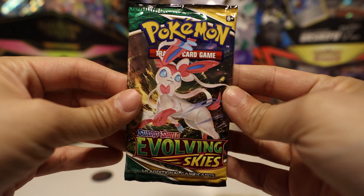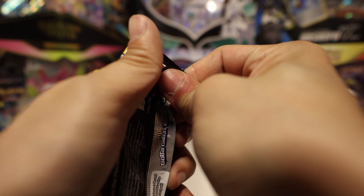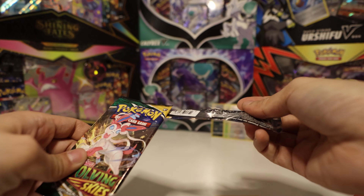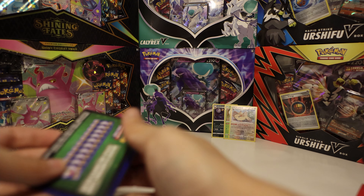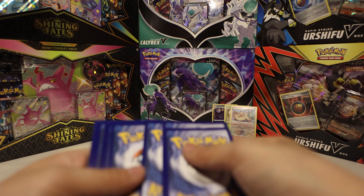Alright, now let's crack open the Sylveon pack. Let's see if we're going to get something just as good, or even better — an Eeveelution. That's what I'm looking for, that is what I'm here for. Spoilers: green card. But you know what, we'll see what we get.